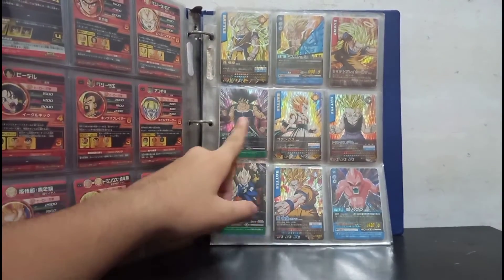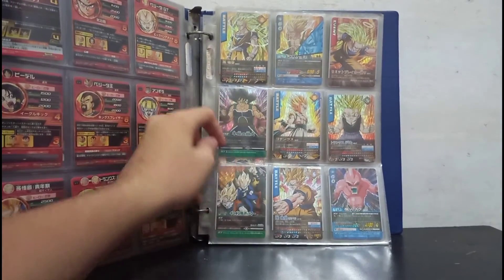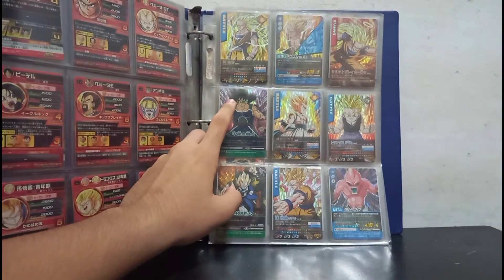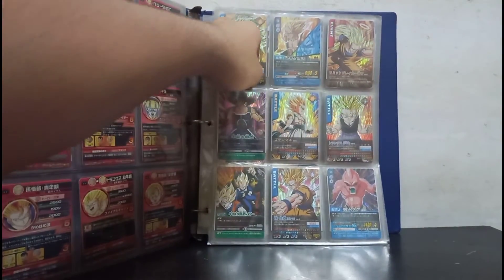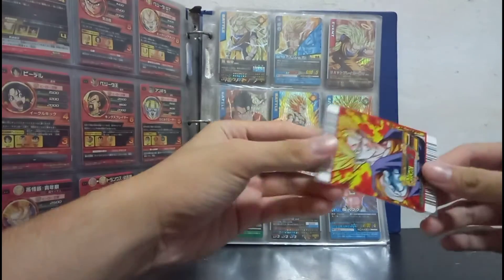Next we got some older cards — got Majin Buu, we got Vegito, and we got Bardock. The Bardock one is a holographic one. Almost all of them were holo, so we have another Bardock card, so I'm gonna get my top loader.